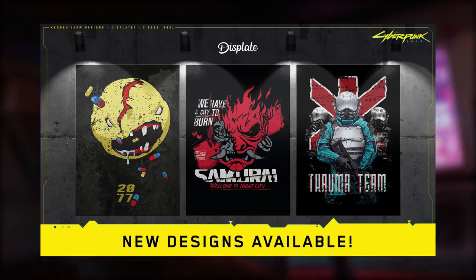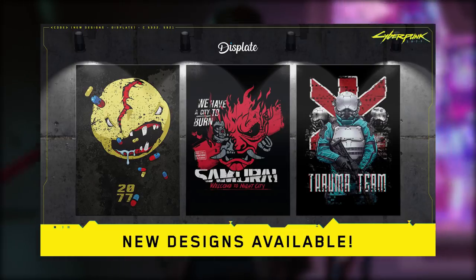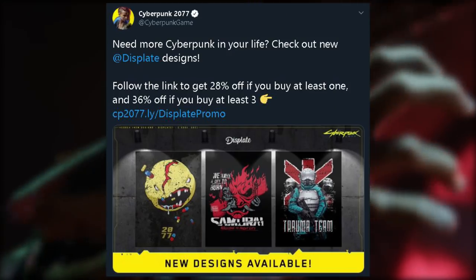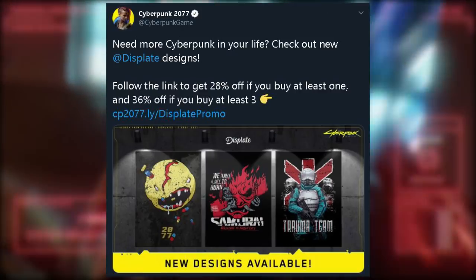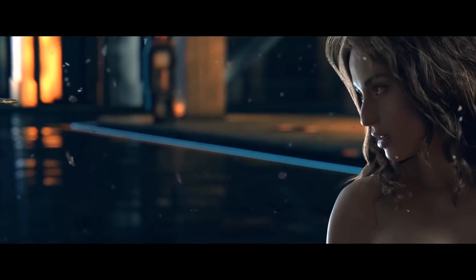Finally, we have some new Displates from CDPR and Cyberpunk 2077. I have added them to my recommended page as I am a Displate partner, but CDPR is offering a better deal at the moment — if you catch this deal, jump on it, and if you missed it you can still get 15% off using code Mylan. Thanks for watching, and for more Cyberpunk join Neon Nation by subscribing to the Neon Arcade.